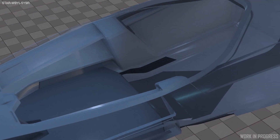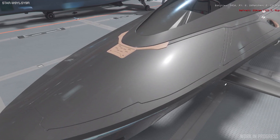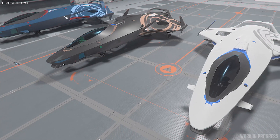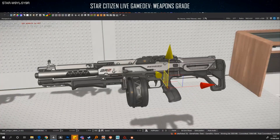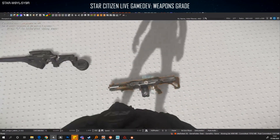For ships, the Origin 100i is at 69% complete — 24 out of 35 tasks are done, four were completed, and 11 now remain. No updates on the other Origin ships or the Mercury Star Runner I'm afraid. That is still at, I think, 45 out of 115.